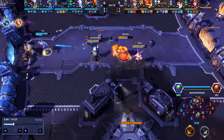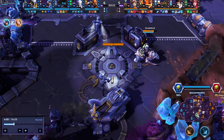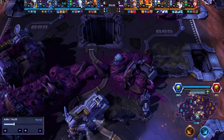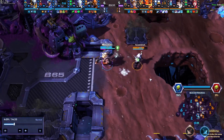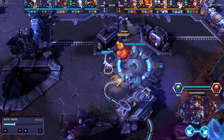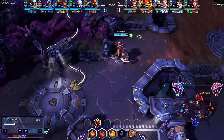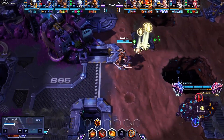Generally on Braxis Holdout you want to divide your team into three groups: the top group, the bottom group, and the rotational group — generally a 1-3-1, which we've discussed previously on Nexus Schoolhouse videos. But you can also get away with a 3-1-1, which is three in the lane, one rotating like the Genji, and one sitting top lane. It really depends on your composition and what you feel is most efficient.